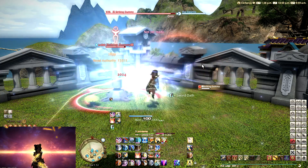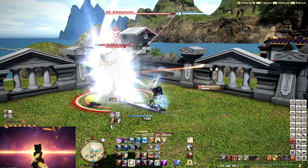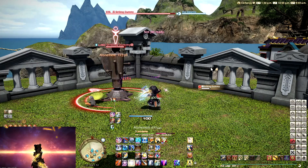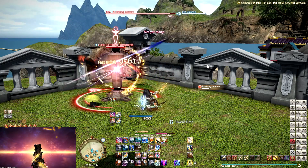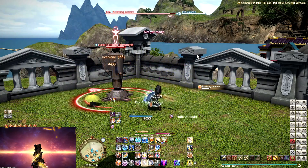First of all, we are going to be starting with a Holy Spirit. Now you might wonder, why would you use Holy Spirit at the start of the fight? That is because it puts our GCD on a cooldown, it allows us to run to the boss, and we'll get our mana back anyways,